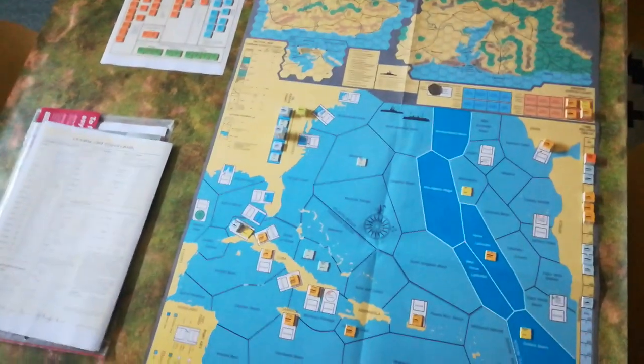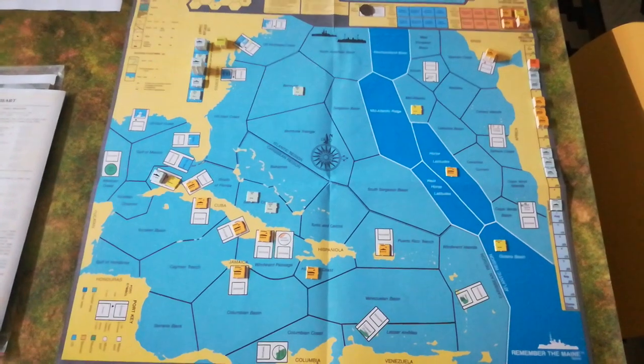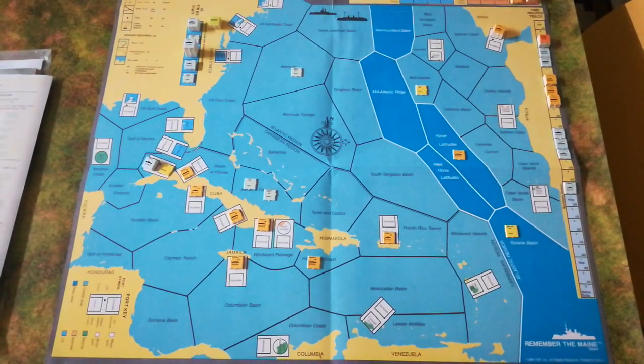The real element of maneuver at the beginning of the game is naval. Spanish reinforcements are really limited, and most of their ground combat power is already in place in their Caribbean territories. The US player starts with no troops in play at all — the army is still being organized, which took time. Staging bases had to be developed at places like Tampa and Mobile, and the logistical effort to transport a large enough force to Cuba could not be rushed.